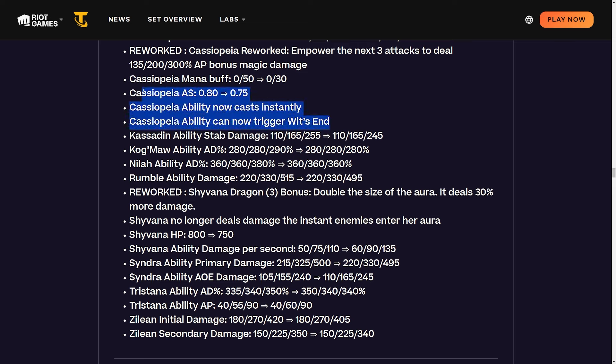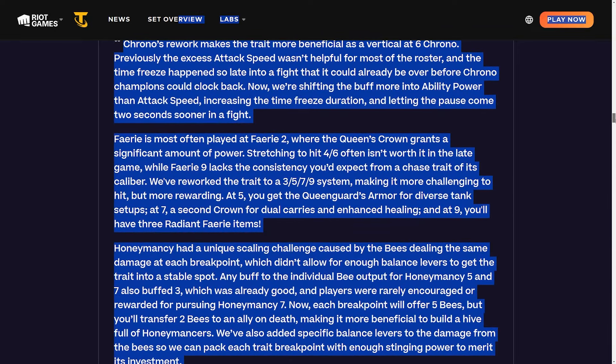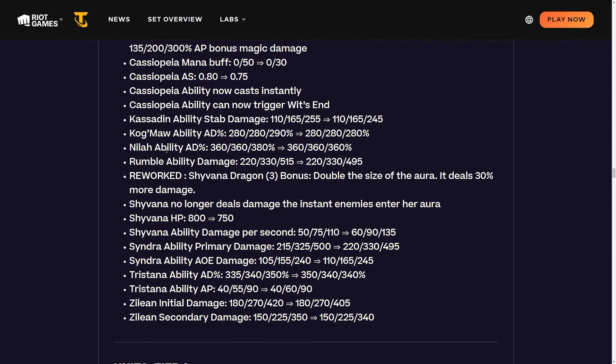Kassadin ability stab damage going from 110/165/255 to 110/165/245 - three-star gets nerfed a bit, probably collateral damage from the Ashe-Jax re-roll build which sometimes also three-stars Kassadin. Kog'Maw three-star ability AD nerfed from 290 to 280 - a small nerf. I'm glad they're not completely gutting it. Keep in mind all these two-cost and one-cost changes happen in context of fast-eight being buffed significantly from the rolling odds change where you get four-costs at 22% instead of 20%.